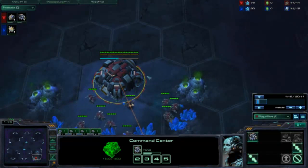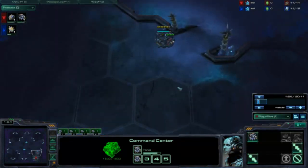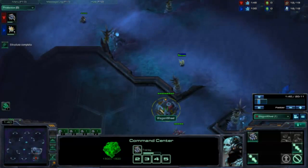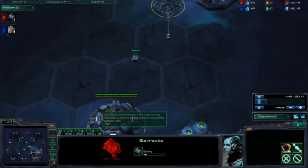Always build SCVs. We don't get gas with this Fast Expand — we get gas after we get our third barracks, and we only get one gas. The reason for that is you get a lot more mineral income, and minerals are really good against Protoss. I'm going to build my barracks at the wall too, just to keep my base safe from any early pressure.